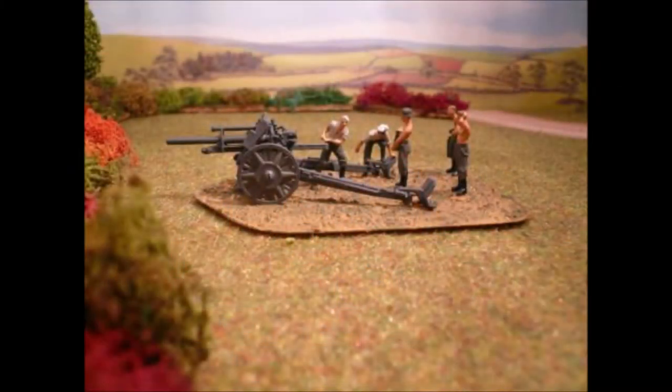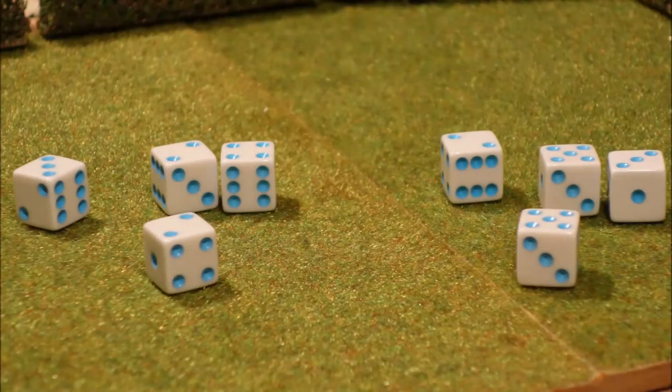On page eight of the rules you'll see how you work out what an element actually means. It mentions things like artillery with an observation officer — you only get one command dice, not two, because it's only one element. Now for every three dice that you end up with representing your elements, you get one extra one. So if I've got six elements on the table, I get six dice, and for each group of three I get an extra one — ending up with a total of eight dice.